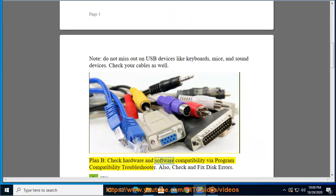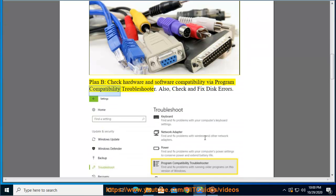Plan B: check hardware and software compatibility by using the program compatibility troubleshooter. Also check and fix disk errors.